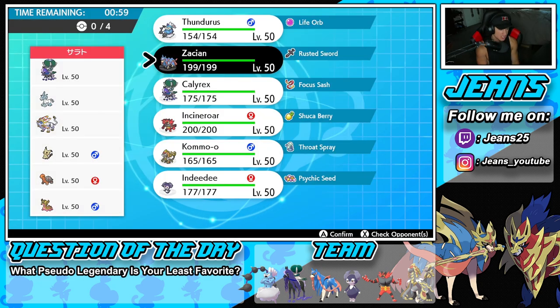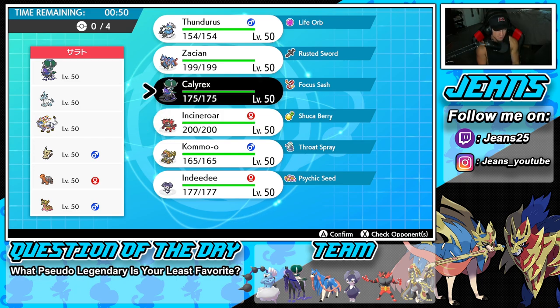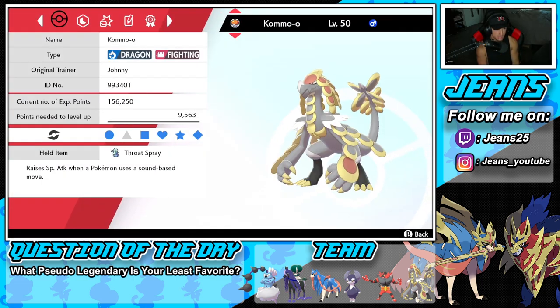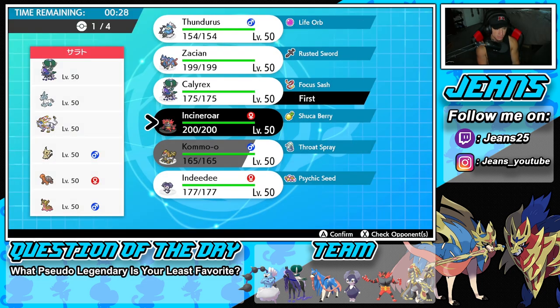How should I play this one? I could go into Incineroar turn one just to fake out, but then he could go into Mimikyu and kind of roll out from there. He doesn't have any Follow Me, and Torkoal is kind of scary. I kind of want to go Calyrex turn one, and then roll into Kommo-o. Let me check Kommo-o's speed - it's 149. I actually want to go Zacian, just double down on my restricted mons.